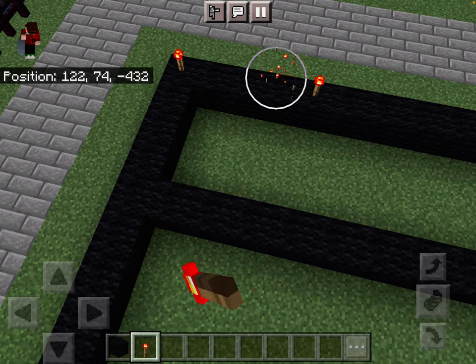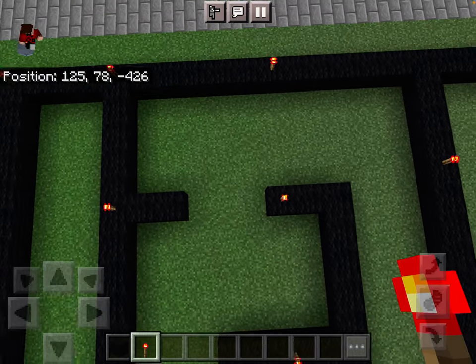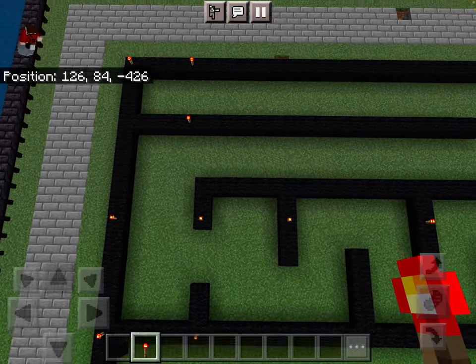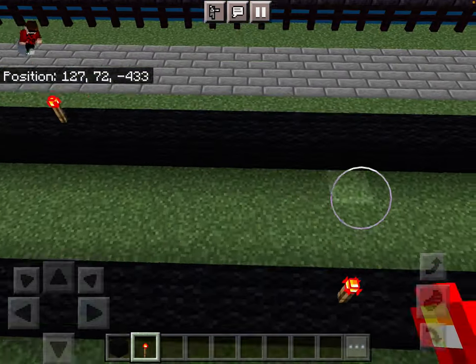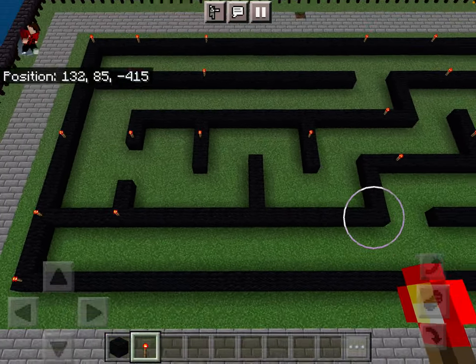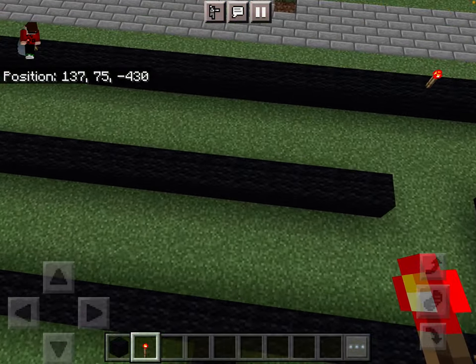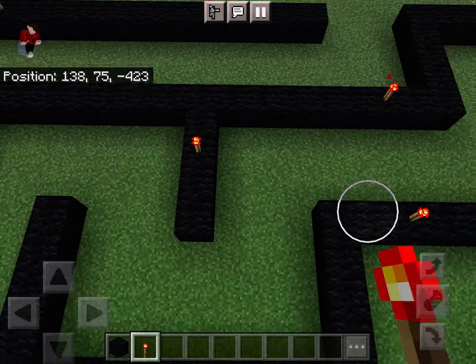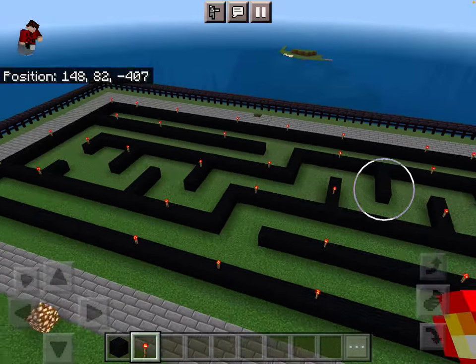Then leave three blocks there and there — there's not one in the corner again. And then we're going to have one in line with this right here — like that. So they're kind of in a pattern, but not really. And then this one goes here, and right there and there. And that, I think, might be all the torches.